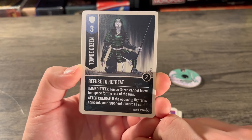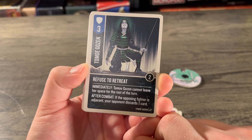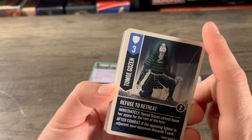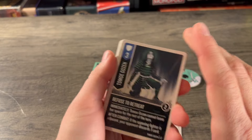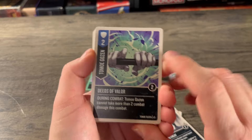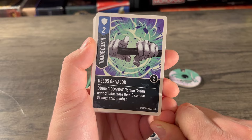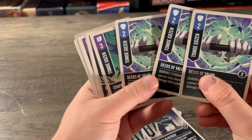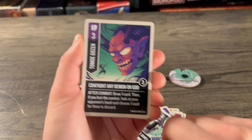Then Deeds of Valor — defense of two, two boost, three copies: during combat, Tomoe Gozen cannot take more than two combat damage this turn. Great card — especially if you know something big is coming. Moving to versatile cards: Confront Any Demon or God — versatile three, three boost, two copies: after combat draw one card; then if you lost the combat, look at your opponent's hand and choose one card for them to discard. You get that card draw either way, with a bonus if you lose.